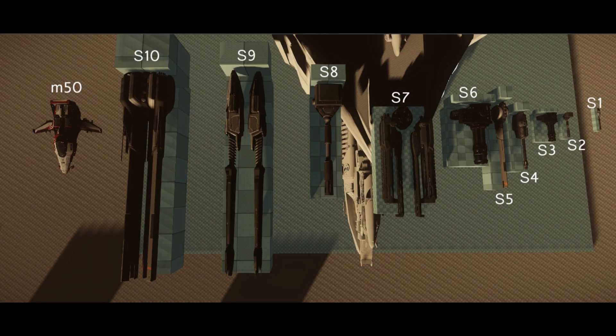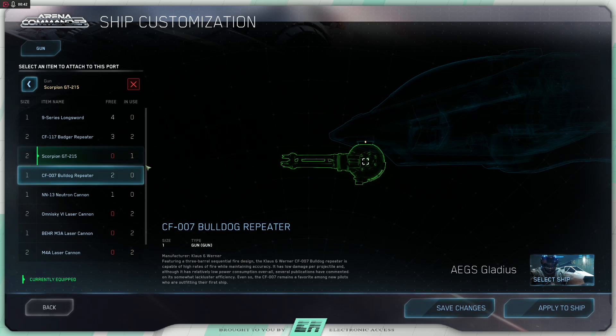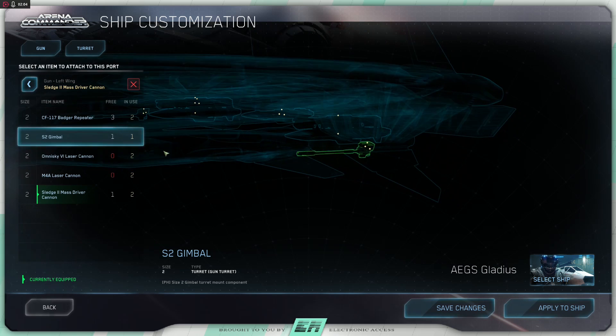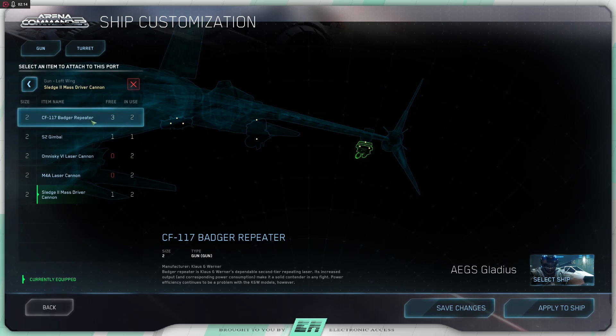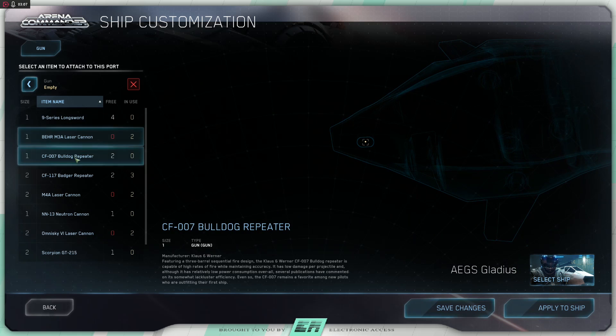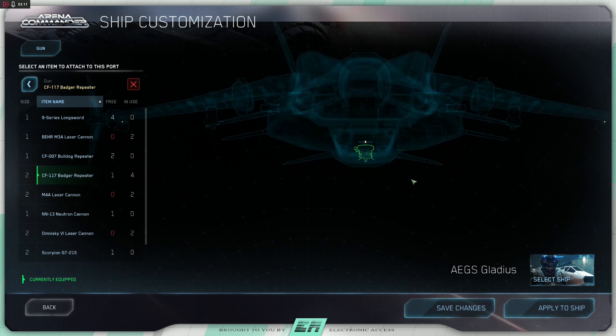The hardpoints are rated according to size from size 1 up to capital size such as size 10. The size number rating of a hardpoint can be thought of as points that can be spent to customise your weapon mounts. Weapons of the same size as the hardpoint can be mounted directly to it, resulting in a fixed weapon that will always point in the direction of the gun cross. Larger weapons will provide larger potential damage output.